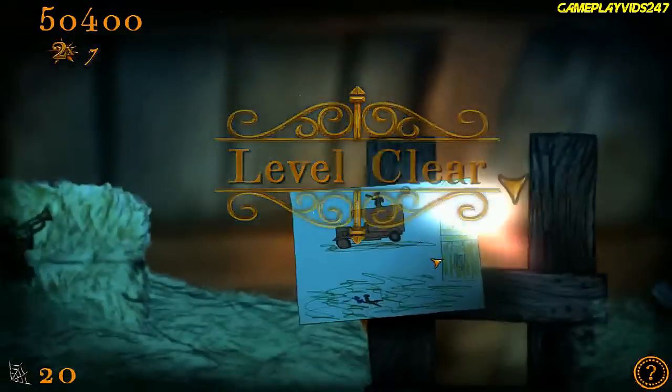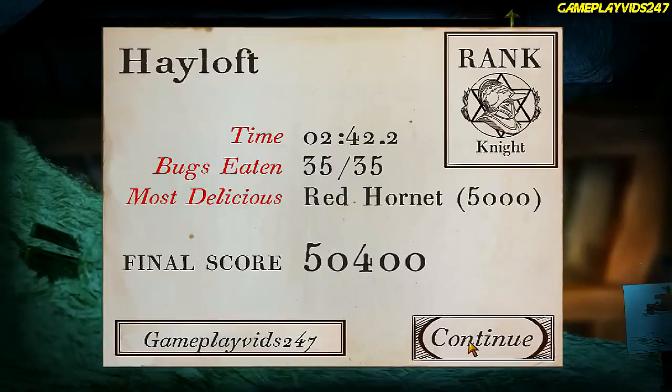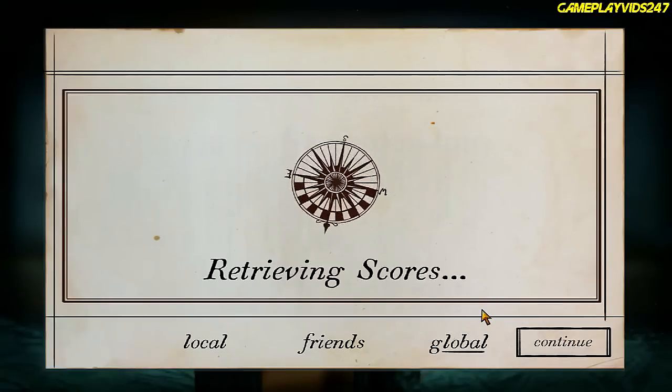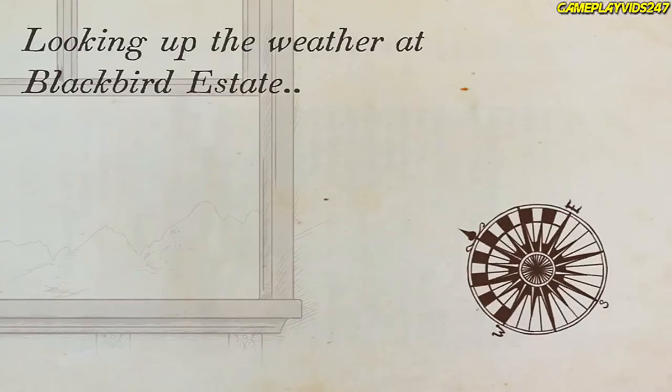Okay, so that's the first secret. Got the knight rank and a huge final score. Where do we rank on the leaderboards? Second best in the world for Hayloft. Wow, okay then — that's what I'm talking about, man.